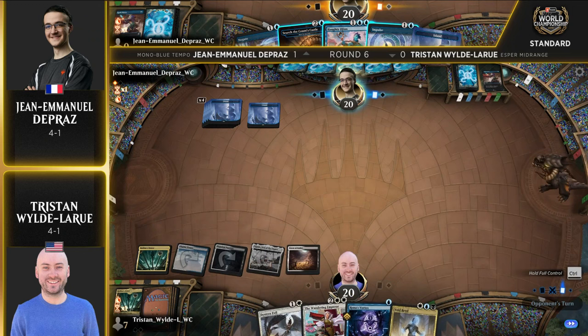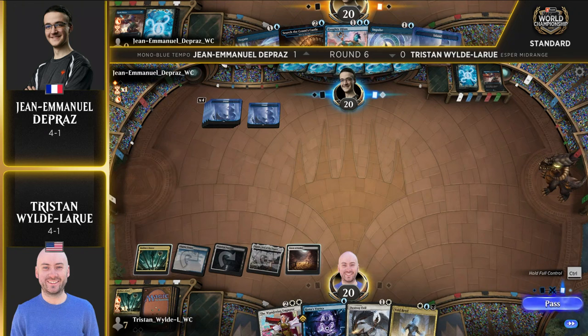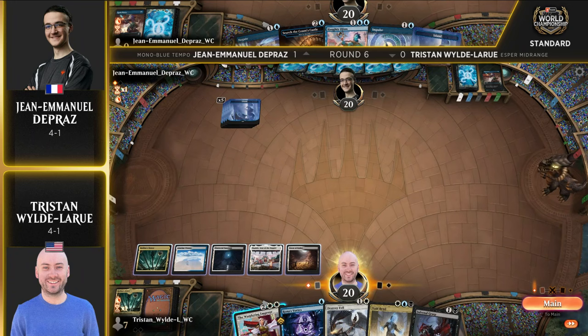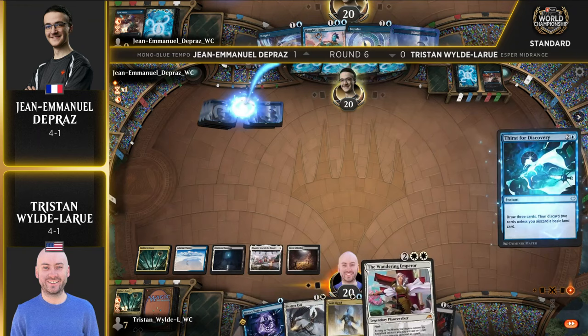Haughty Djinn, Search the Count's Castle, and Impulse available in hand for John Emmanuel. On the other side, we've got Void Rend for any big critters, Rona's Vortex, the Wandering Emperor, Destroy Evil, and Infernal Grasp off the top. But for the moment, the Canadian part of the game: you go. No, please, I insist.